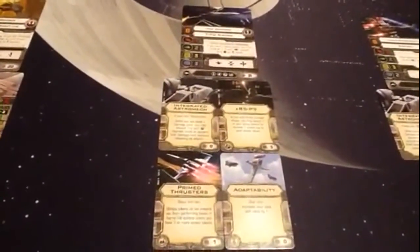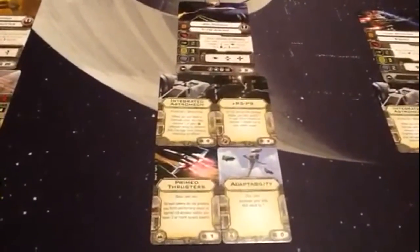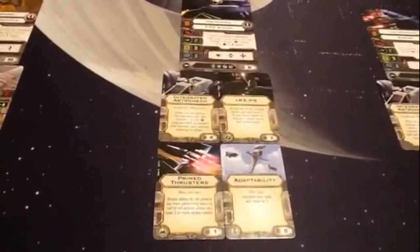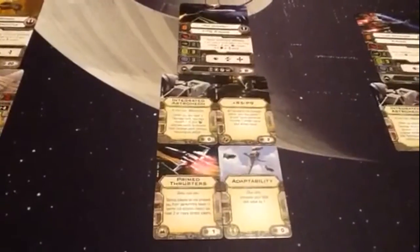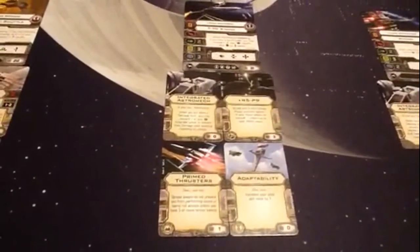Poe flies the T-70 X-Wing with three attack, two defense, three hull, and three shields, with focus, target lock, and boost actions, plus elite, torpedo, astromech, and tech slots. When attacking or defending, if you have a focus token you may turn one focus result into either a hit or an evade.